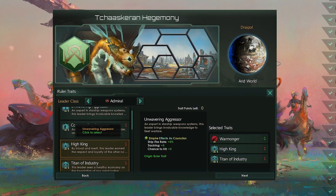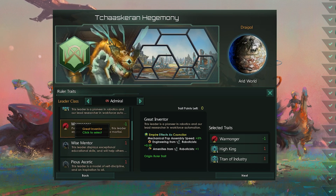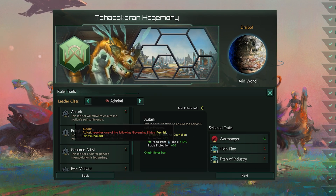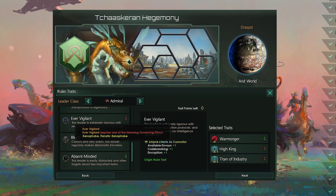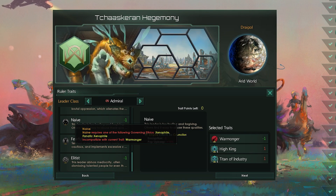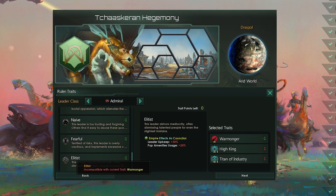And let's not forget the Under One Rule origin. Choose from a selection of dynamic ruler traits for your all-powerful ruler, while playing through an origin with a responsive narrative and multiple different endings. The ending you get is determined by the choices you make ruling your empire and how you treat your people. Will you be known as the benevolent despot or a warmongering authoritarian?